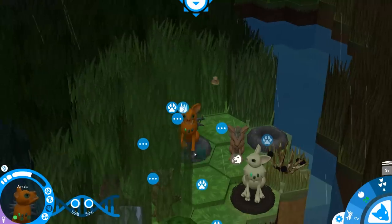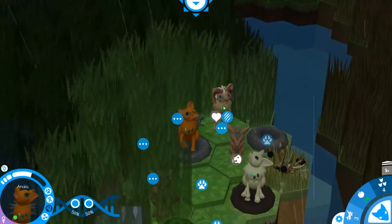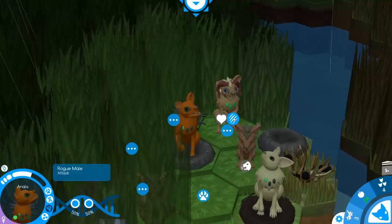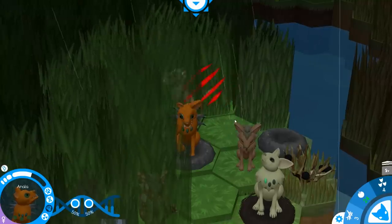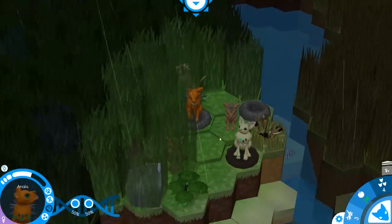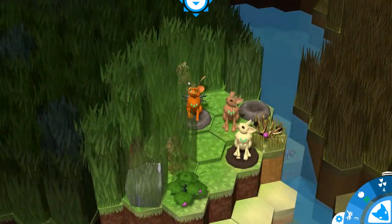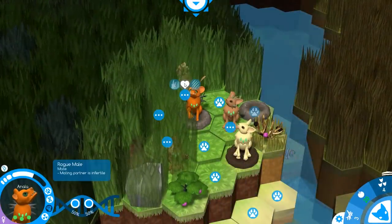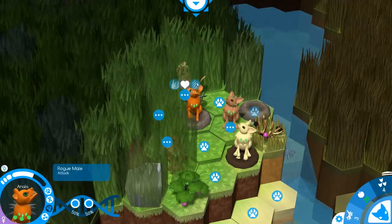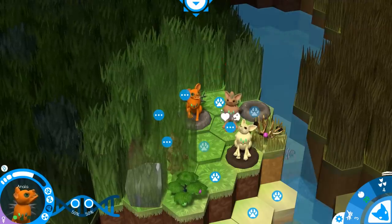Rogue male — attack it! I guess we can't offer food to it. It's ugly. I don't know what it does, I'm just going to attack it — get out of here. We're out of time. I don't know what that male is going to do. Can't mate with it — mating partner is infertile. Well then, I'm going to destroy its life.